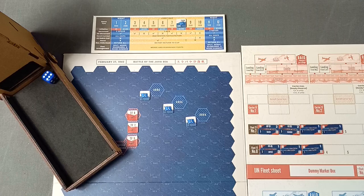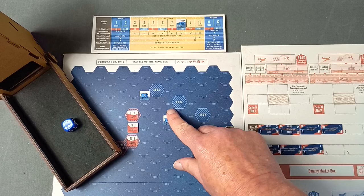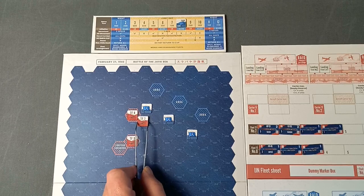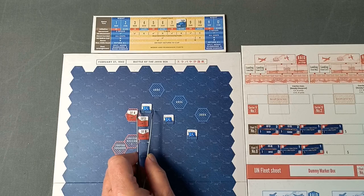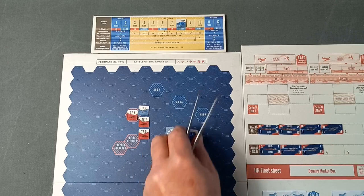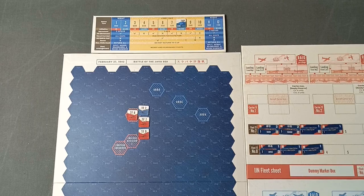The Allies now move - they roll a six, so they're moving due west. We move up and reveal the counter - it's the actual Task Force, so the two dummies can be removed. Task Force 7 and 8 will be attacking the Allied Task Force 7. Let's move over to the Fleet Sheets.